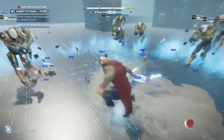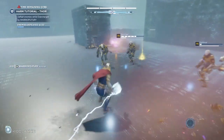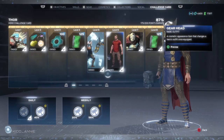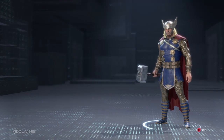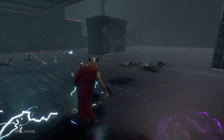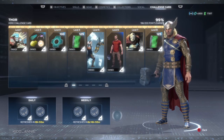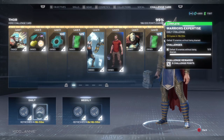For the challenge that says 'defeat enemy with heroic,' what you need to do is attack enemies until they have very low health, then go near them and simply use the Warrior's Fury, which is one of his heroics, and that should do it. Also, during this tutorial, if you reach a point where the tutorial is about to end, just pause the game and hold X to restart from the last checkpoint. You can do this over and over until you're done with the challenges.